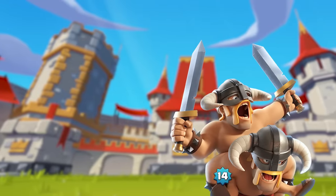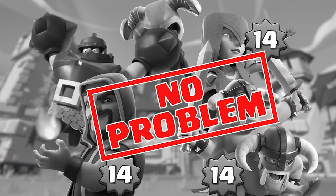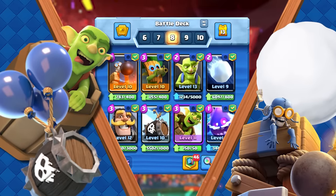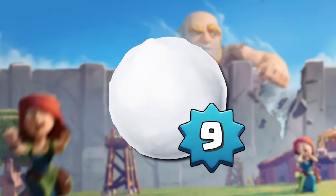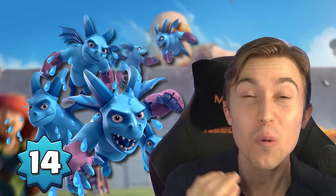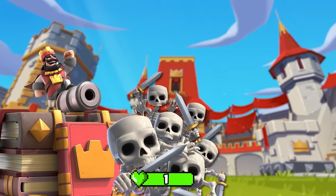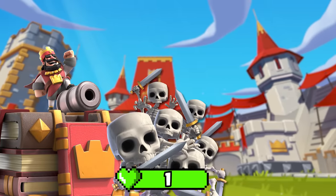I'm talking about E-Barbs, Mega Knights, Witches, Wizards — they're not a problem if you play this deck correctly. The deck dominates using efficient cards that still give value regardless of card level. For instance, my level 9 Snowball still gives a knockback and slowdown that's crucial on defense, even against a level 14 Minion Horde — it still performs the job. And when you fling Skeleton Barrels at your opponent, it doesn't matter what level it is because everything one-shots Skeletons.